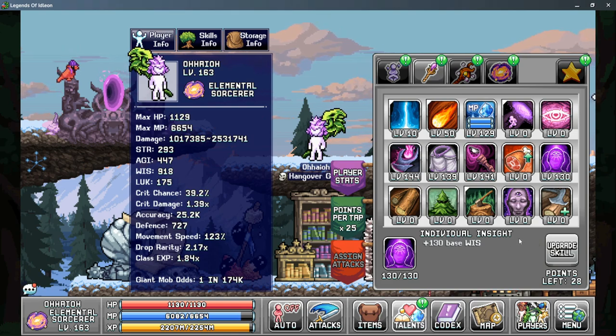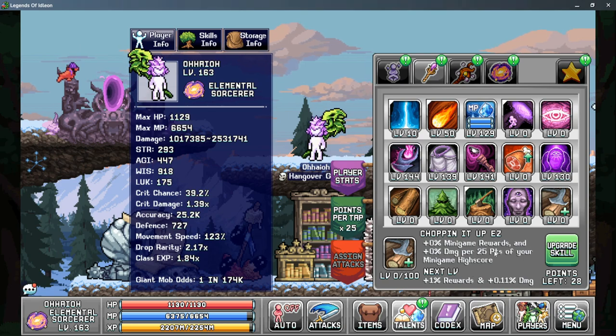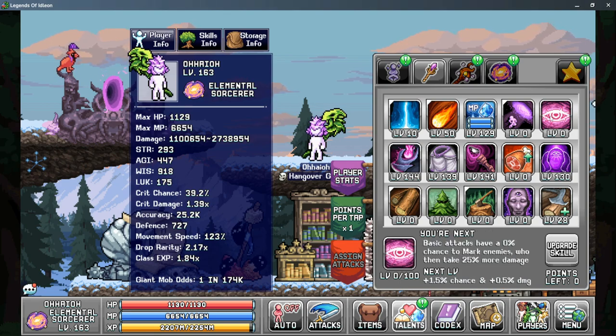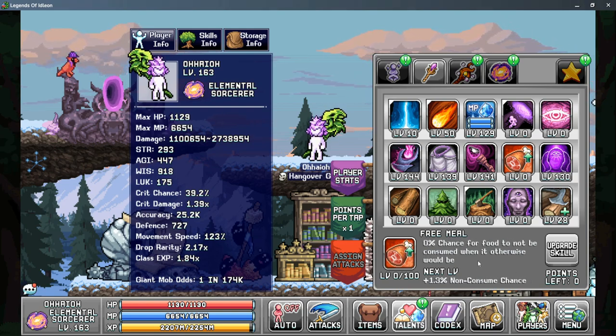At this point, it's a lot more optional on what you want to choose, but I choose Chopping It Easy, as this can give you a small damage boost. The scaling is pretty bad on this, but it does give you more damage based on your highest minigame score in Chopping. I usually put a little amount of points in here — up to about 50 points — but we can get a little bit more from Tab 3, so we'll come back to this. Other skills worth mentioning are Your Next, which can allow you to have a little more damage if you're actively playing that character, but if it's an AFK character, you don't really want to put points in there. The other option is Free Meal, as this can help reduce the amount of food you're consuming as you're fighting monsters.